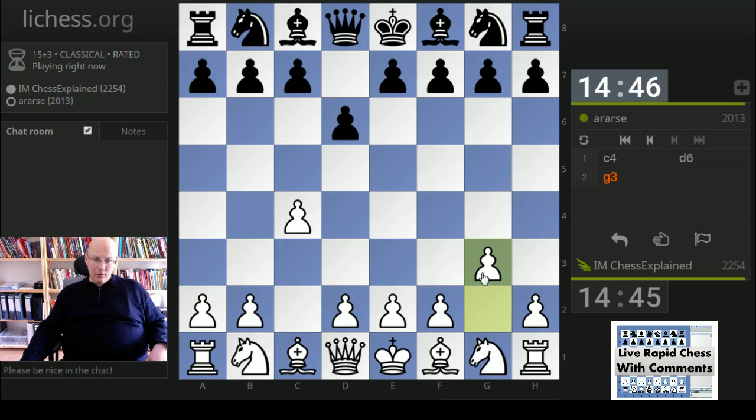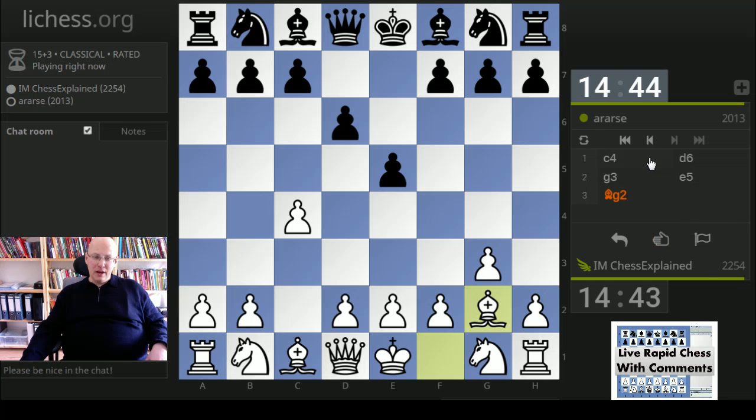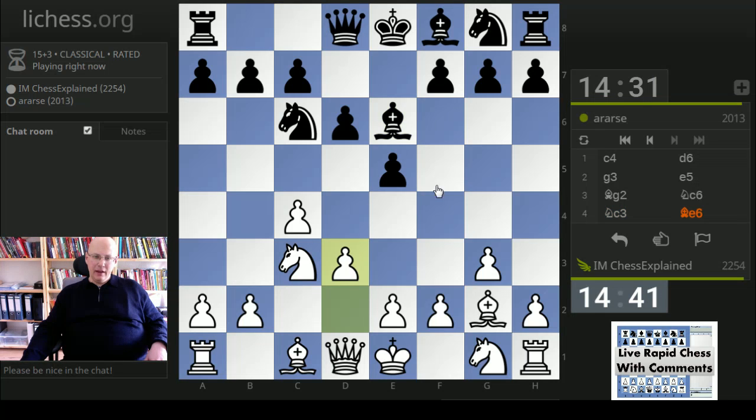We have a rapid game here on chess.com and I'm going to play with the white pieces. I've got c4, g3 on the board. White's play is geared towards light square control. Black's main choice here is whether to play f5 or not — this early bishop e6 maybe points towards him playing a quick queen to d7.